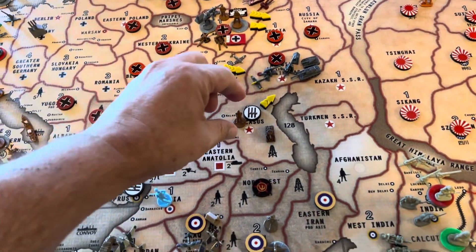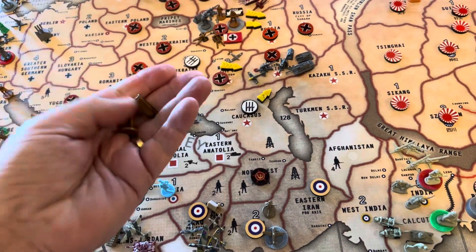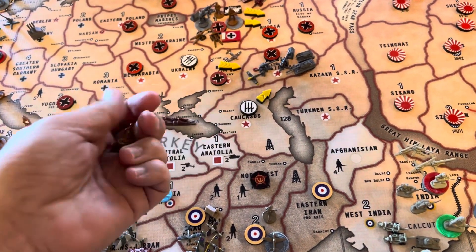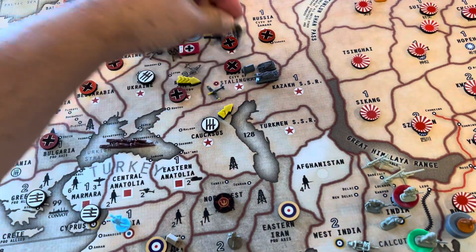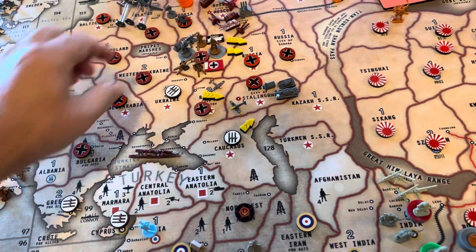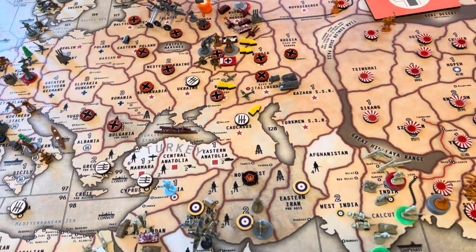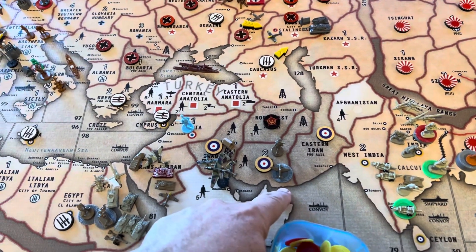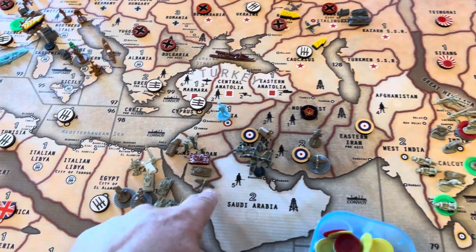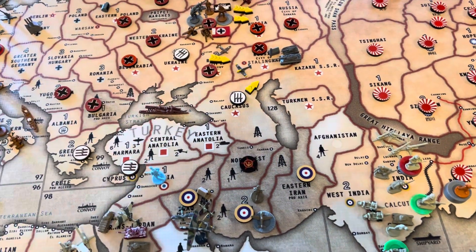Move some Italians. The British came up with some planes and took out the tank and the infantry that were Italian, and they killed two anti-aircraft guns. And they bombed this factory, so we'll get rid of that. The Commonwealth has two planes here and one plane in Jordan, and they built air bases so they can come up and do the same thing.